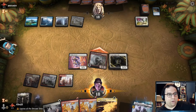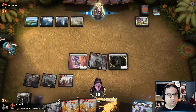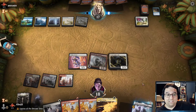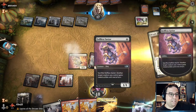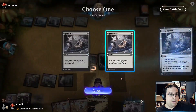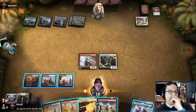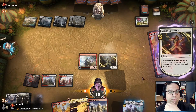I'm going to attack only with Dread Horde because I'm a little scared of a Shark Typhoon — I wouldn't want to lose my Selfless Savior there. And here's the Wrath of God, right on time. So we protect here, and we protect there. First Day of Class is doing nothing for us right now — let's throw out a Warlord's Fury.